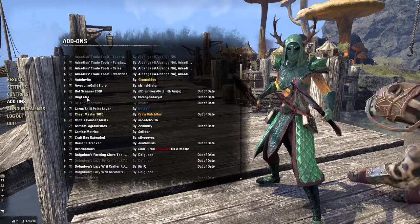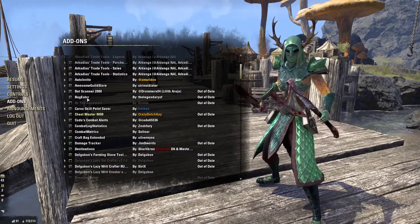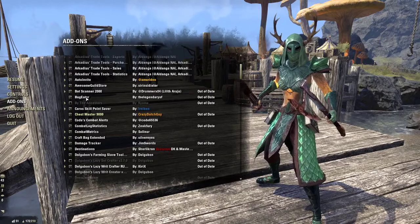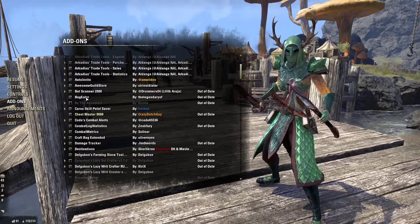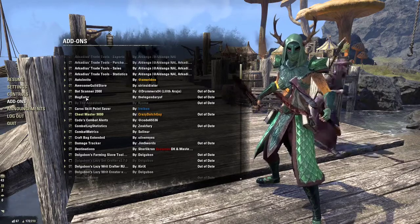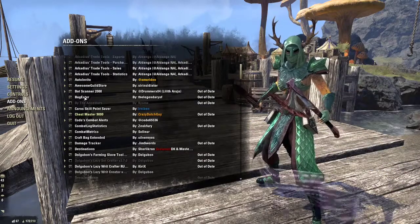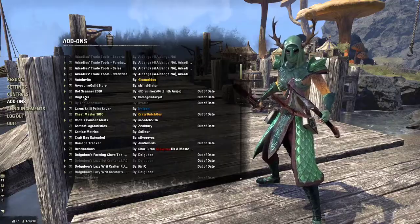Bug Eater stops your UI from showing a pop-up every time an add-on encounters an error. It's super helpful because sometimes bugs cause a window you can't close, forcing you to restart the game. Bug Eater still tells you what the issue is in your chat bar, but it does not lock up your screen.